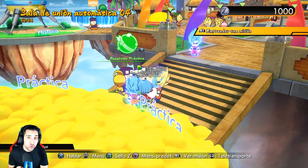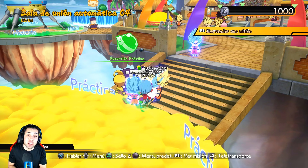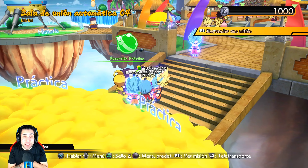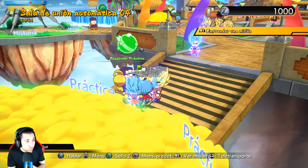Para conseguir a Vegeta Super Saiyan Blue necesitamos acumular 300.000 zenys. Nos comentan que 300.000 zenys para desbloquear a Vegeta Super Saiyan Blue y 500.000 zenys para Goku Super Saiyan Blue.